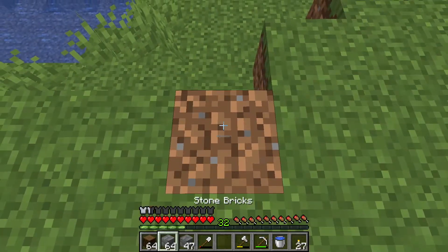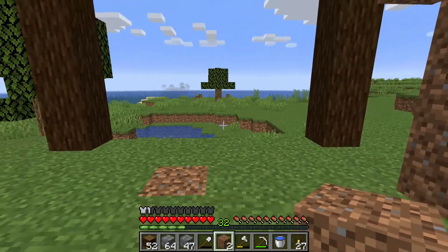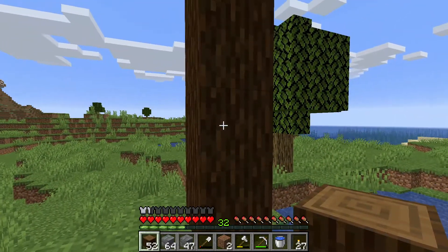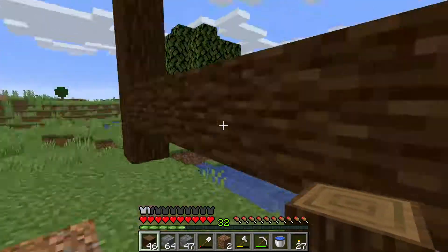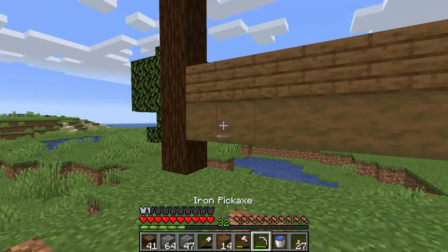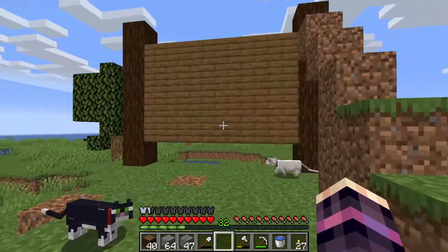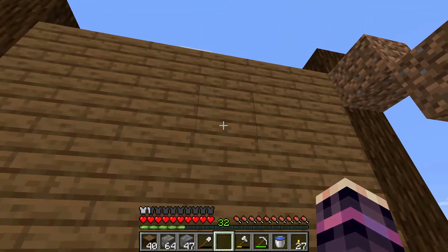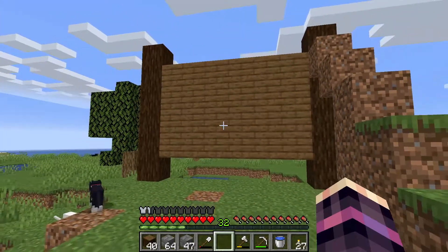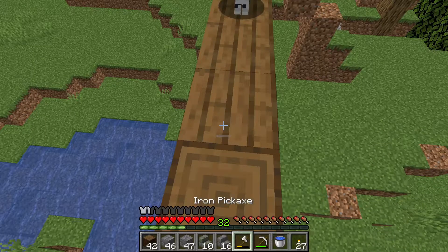I'm gonna want to use some spruce. One, two, three, four, five. Should we strip the wood? Yeah I think planks is gonna look better. Let's take this out. That'll be big enough — one, two, three, four. Yeah that'll be big enough. I don't know if we'll ever have to expand this. Boy I hope not. But I think we're gonna go with that. You know what, let me just put down some stone brick.